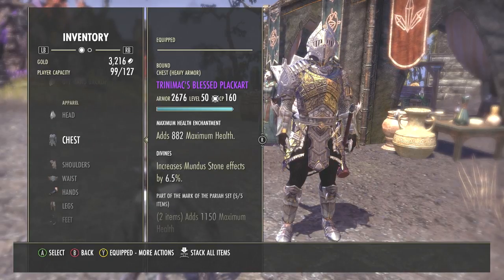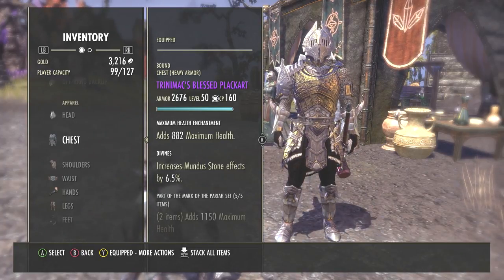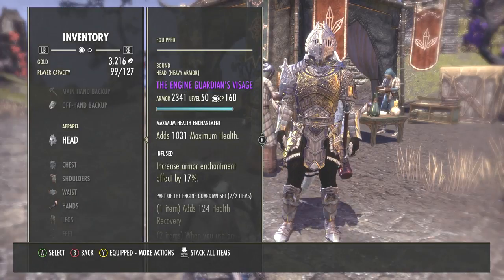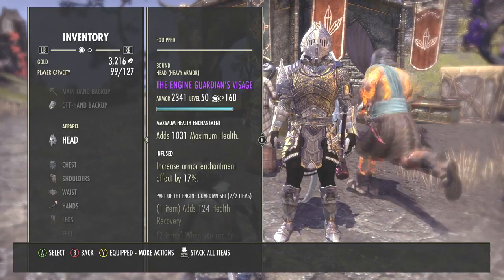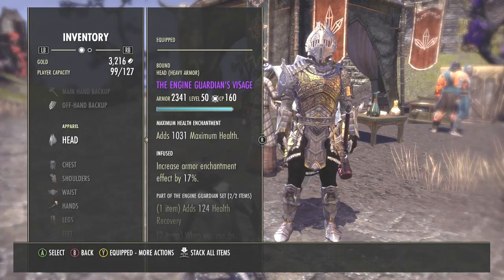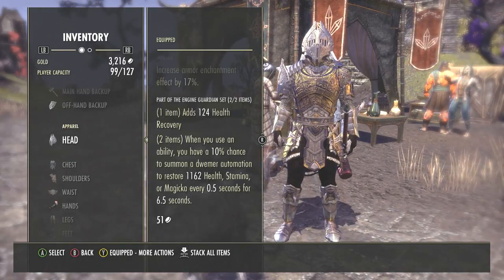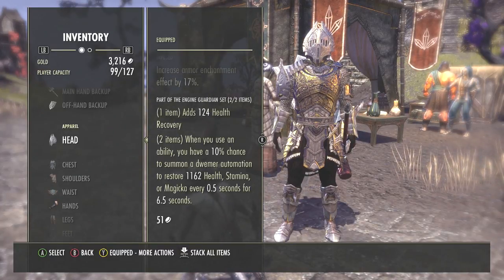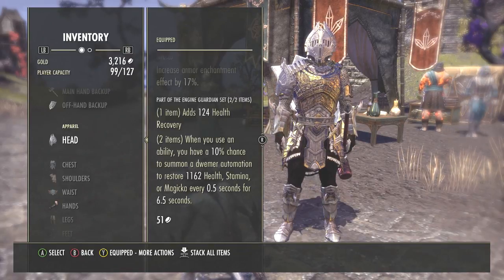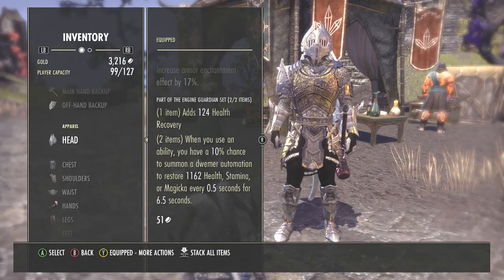For the Brands of Imperium, I use the rest of the armor: legs, waist, rings, necklace, everything else. I also use a monster set — the Engine Guardian, found in Dark Shade Caverns 2. Veteran Dark Shade Caverns 2 is an absolute pain, but once you get the Engine Guardian set you're set. The two-piece bonus gives you a ten percent chance to summon a Dwemer automaton to restore 1100 health, stamina, or magicka every half a second for six and a half seconds. If you don't have Engine Guardian, I'd advise going with the Infernal Guardian.